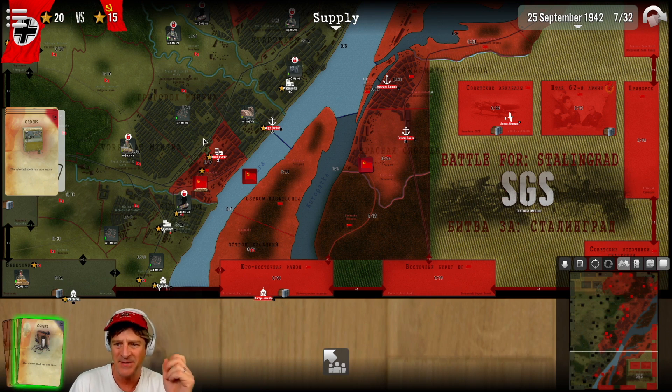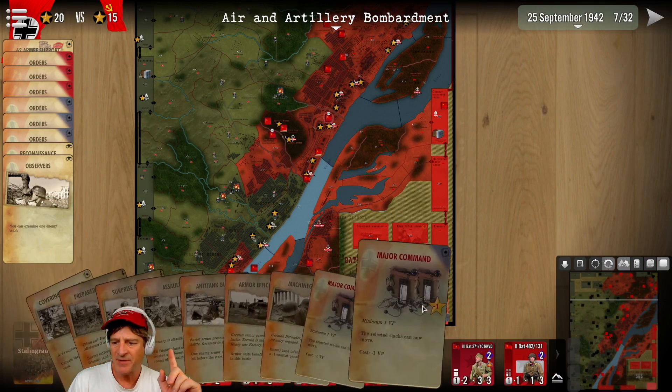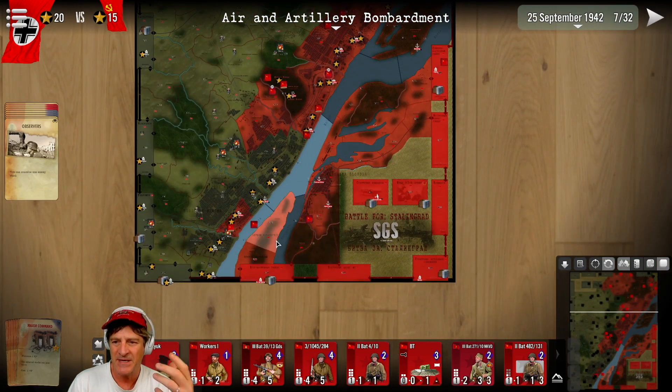We have a bunch of reinforcements coming, but altogether we're going to be down about six of our best units. On this turn it makes sense to have the 29th attack as hard and as fast as possible, because we're going to lose them right away — might as well deplete them. We probably don't have to worry about casualties as much as we normally would because they're going to be leaving us.